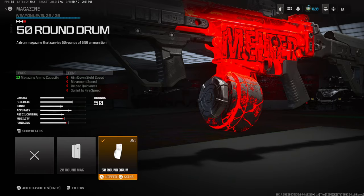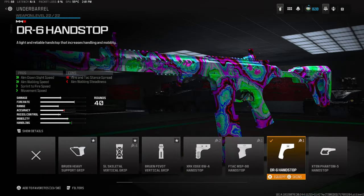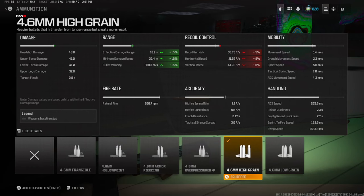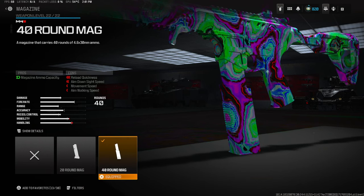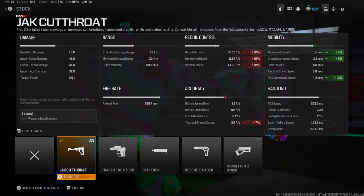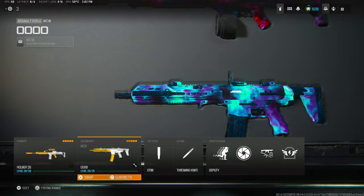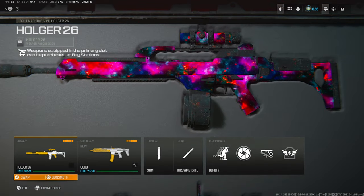Moving on to the SMG, we're rocking the Zen Compensated for the muzzle, DR6 for the underbarrel, High Grain Rounds for bullet velocity and damage range, 40-round mag of course. And if you guys have it, the Jack Cutthroat stock — this is the best stock ever for this SMG. You move so fast with the strafe speed. Definitely a must-have. Moving on to number three: the Holger 26 and the MCW conversion kit.